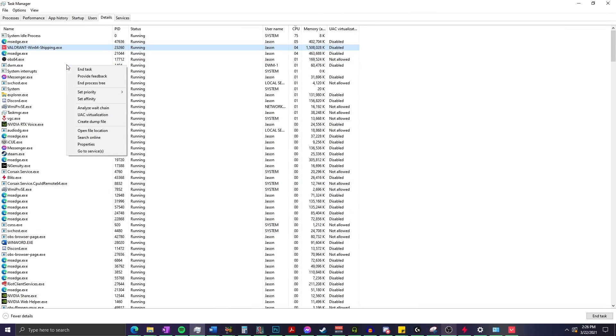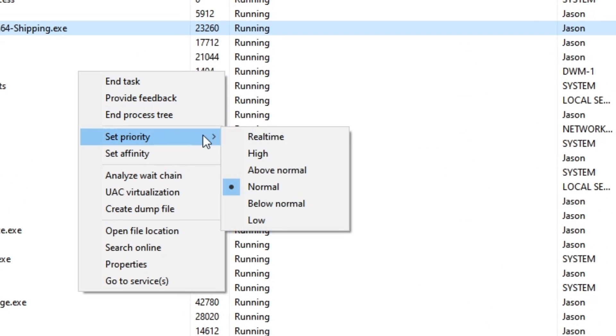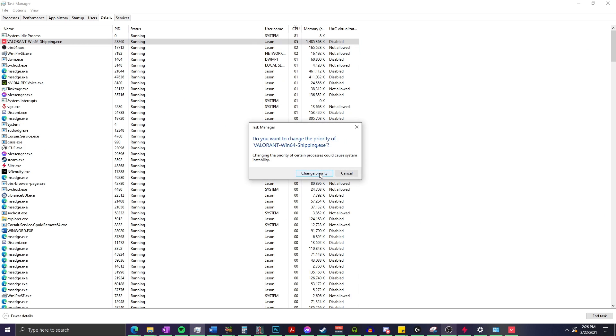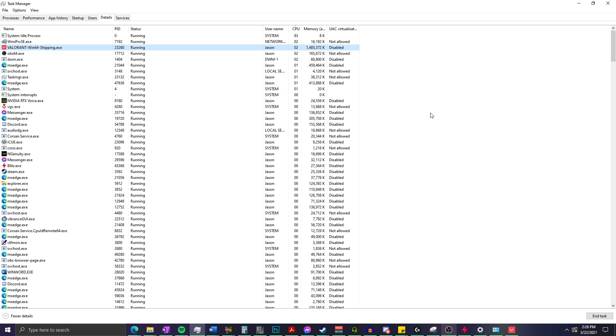Next, have Valorant open and go into your task manager. Go into details and find Valorant. Right click on it, go into priority, and set it to high. Similar to full screen mode, setting Valorant to high priority focuses your computer's resources more into the game compared to other applications that are currently running.